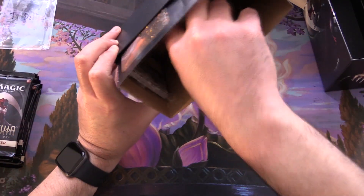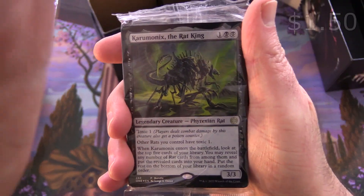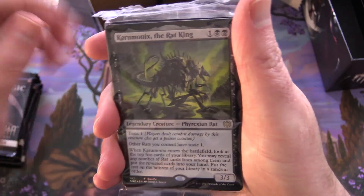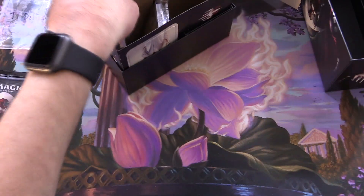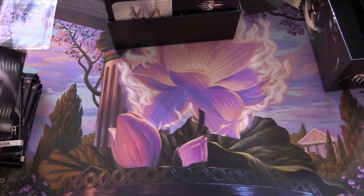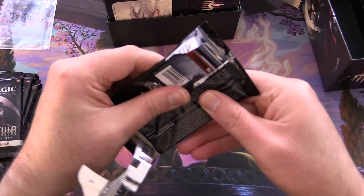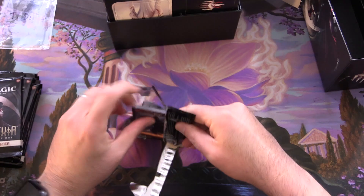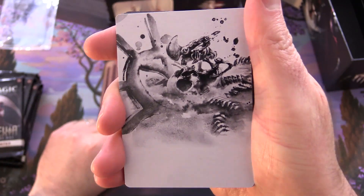I'll also get you some promo cards here. We've got the Karumonix the Rat King — a nice Phyrexian Rat. We'll keep that sealed along with the basic lands. Thank you for being a patron, TIE Deltas. We'll see if we can find an Elish Norn for you. We have had some decent luck from these so far, but yeah, a couple weren't so great.